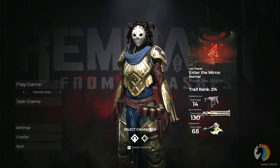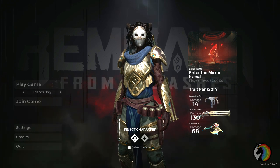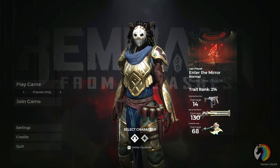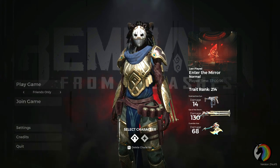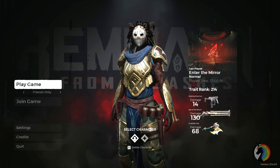Very good morning ladies and gentlemen, and welcome to this new video on Remnant from the Ashes. Today I'm going to show you how to get the Iron Sentinel mod for your weapon — it's the one that summons a little turret that shoots your enemies. Let's go!